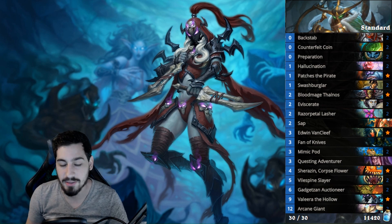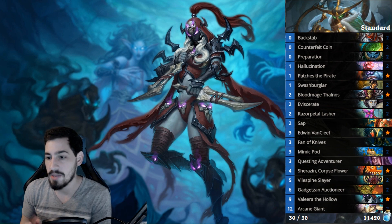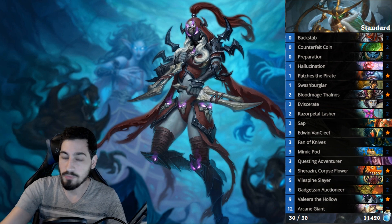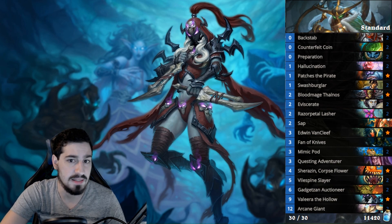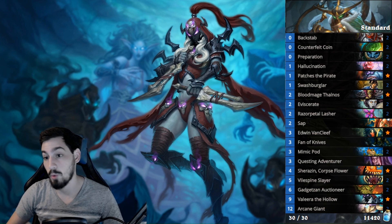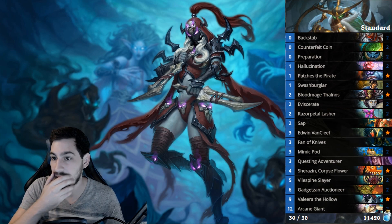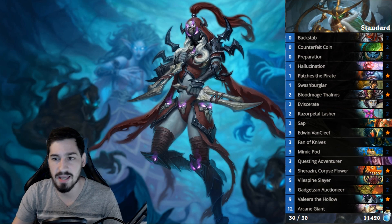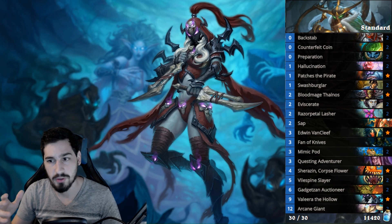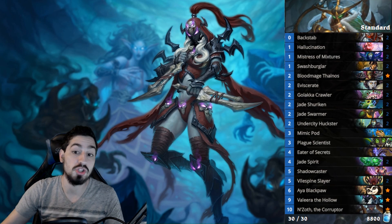Moving to Rogue — there are quite a few decent Rogue decks right now, usually it's been just one dominant deck, but now there are basically three viable ones. We have Miracle Rogue, which hasn't really changed — if you don't know what it is, I recommend watching an actual guide because it's a very complex deck where each game plays out differently. In a nutshell: you play Gadgetzan Auctioneer with cheap spells, your Arcane Giants cost very little, you can Valeera or just play Arcane Giants and win through big swing turns.